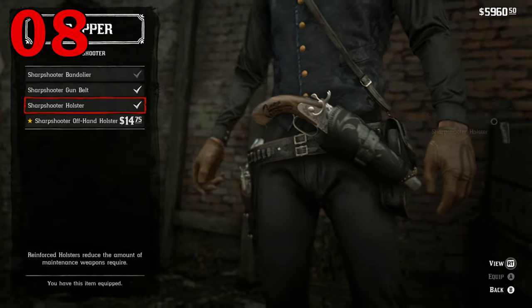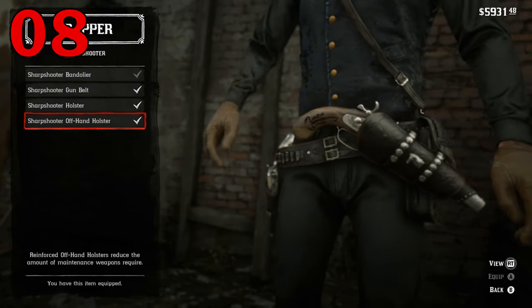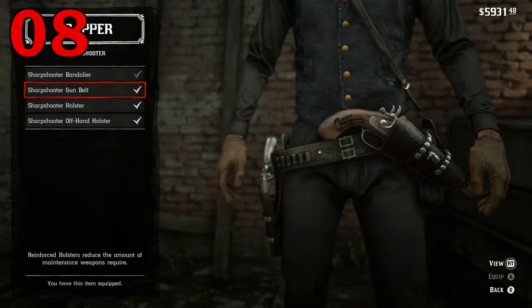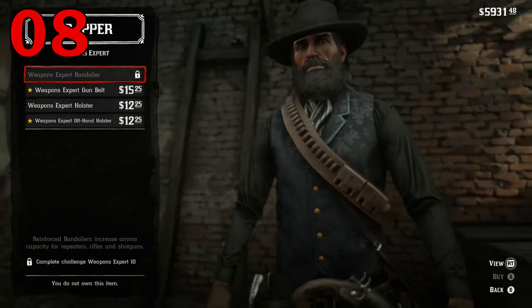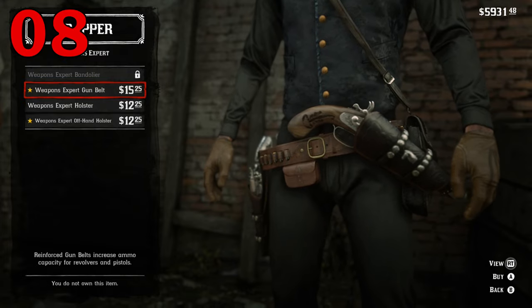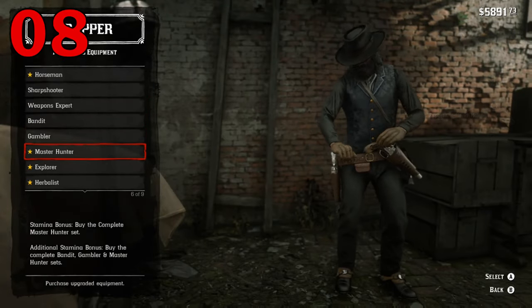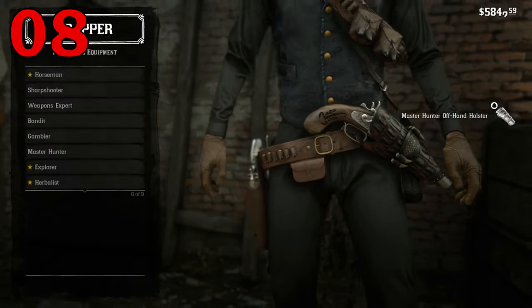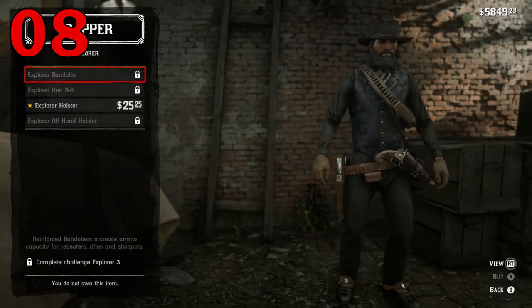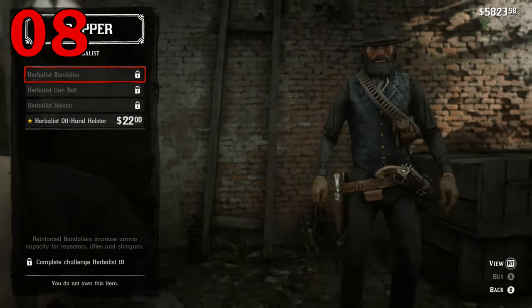An interesting fact about Red Dead Redemption 2 is that carry capacity isn't tied to given items. Rather, owning items just unlocks more capacity. Buying satchels and bullet belts that carry more will permanently increase your carrying capacity regardless of which satchel or gun belt you're actually wearing. Also, the bandolier you can wear or not wear and you'll still get the ammo bonus associated with shotguns and rifles.